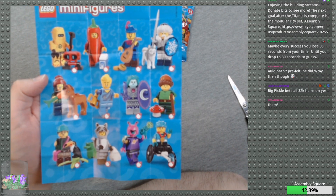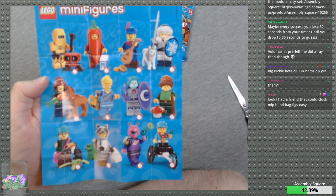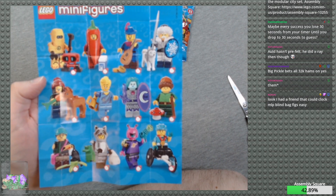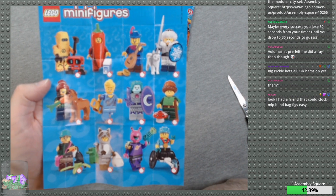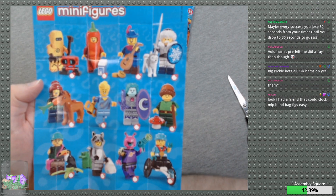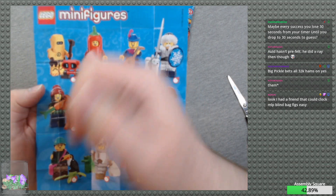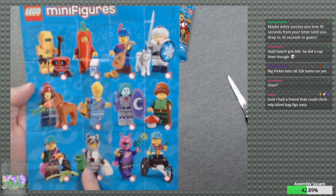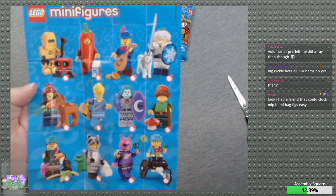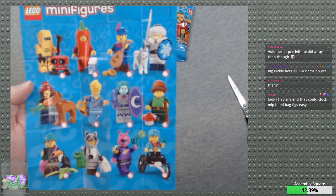Some people are putting money on no. To be fair, this is the one I don't know — I do know Series 5 pretty well. You had a friend who could clock My Little Pony blind bag figures easily. Yeah, the big thing is you just look for one particular piece. I figure this guy is going to be really easy to figure out. The horse and the dog will be pretty easy too.